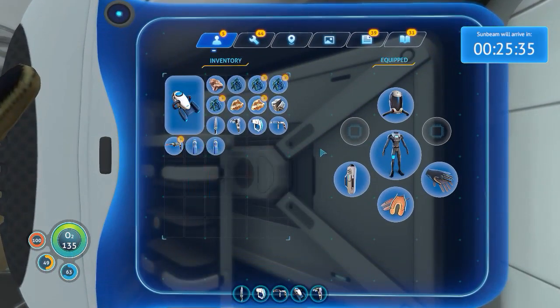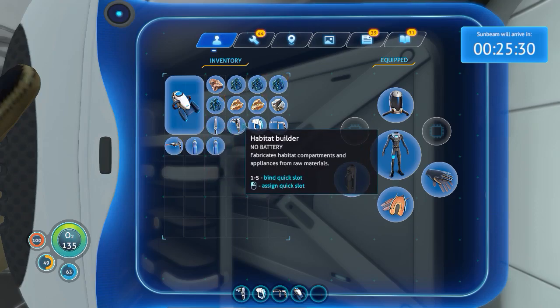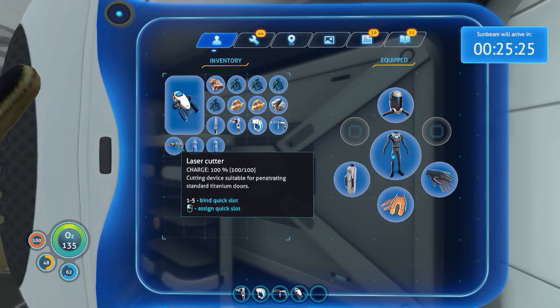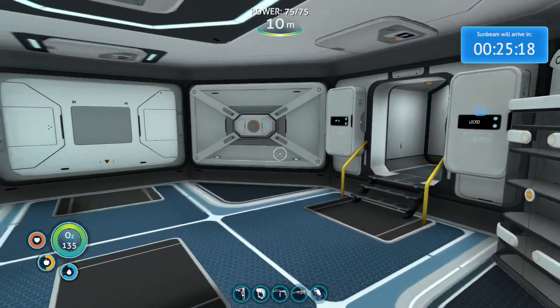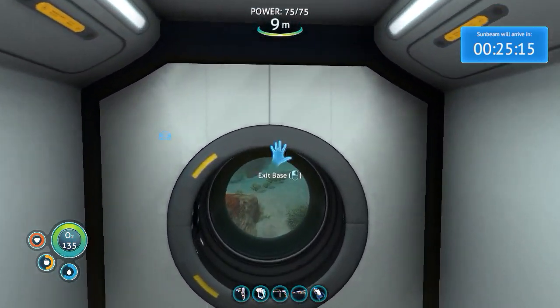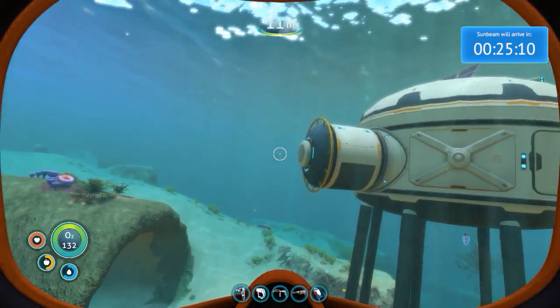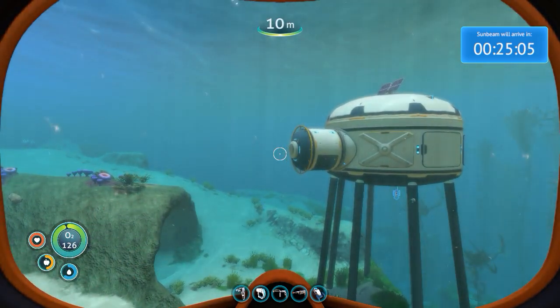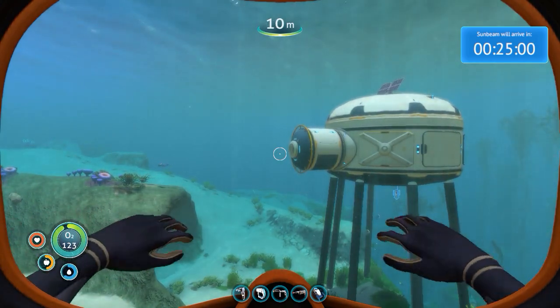Let's organize these tools a little: I want the builder there, scanner where it is, repair tool where it is, laser cutter on four, and sea glide light on five. Now that we have the laser cutter I guess we'll just go ahead and wrap up this episode and figure out what we need to do next in the next one. Bye!